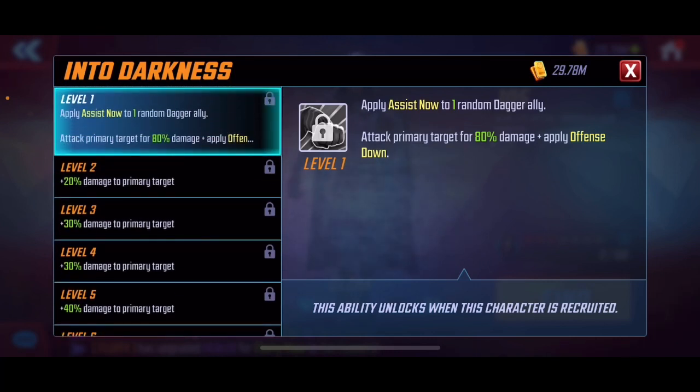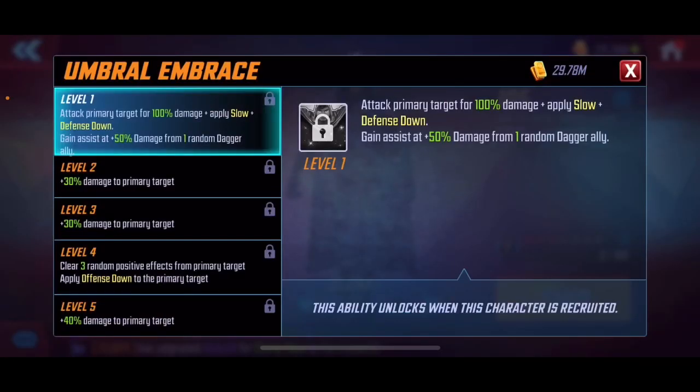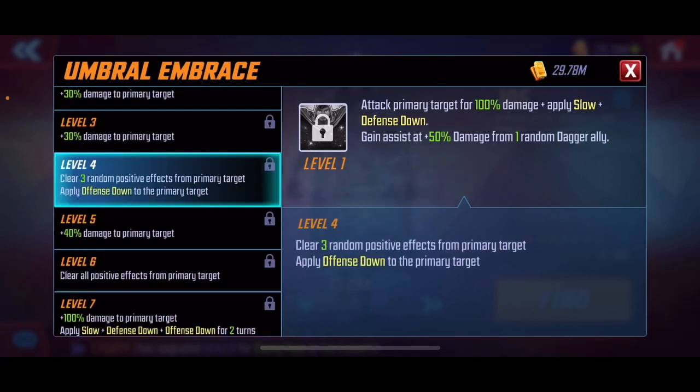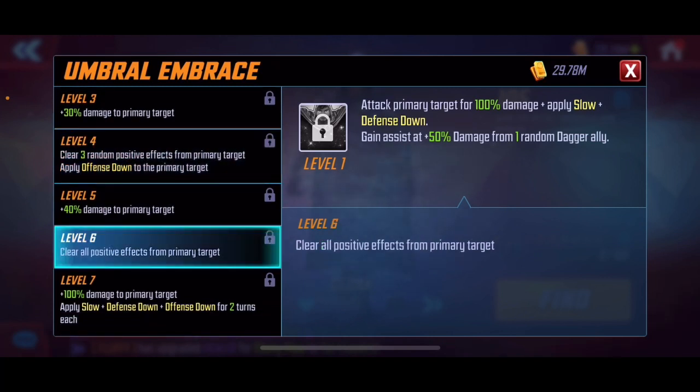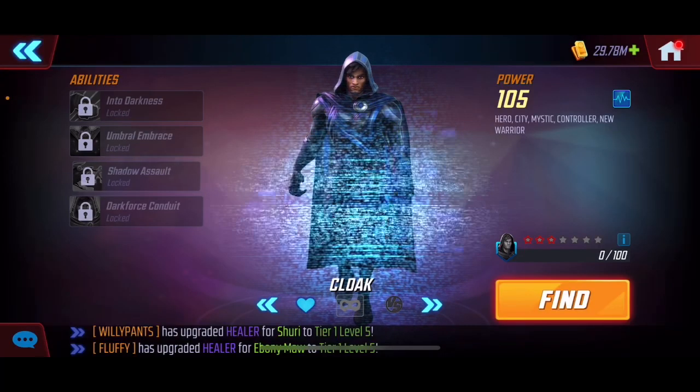His first ability, Into Darkness, applies an assist from a random Dagger ally, does damage, and applies offense down — we'll come back to that. Bro Embrace attacks the primary target for 100% damage, applying slow and defense down, then clears three random positives from the target and applies offense down. So one ability basically applies slow, defense down, and offense down — pretty nice. The offense down is going to be important.